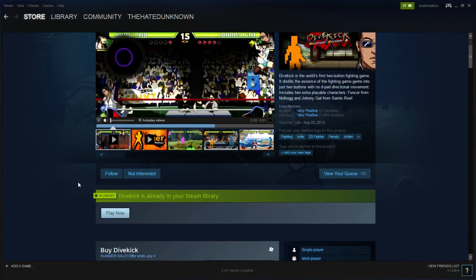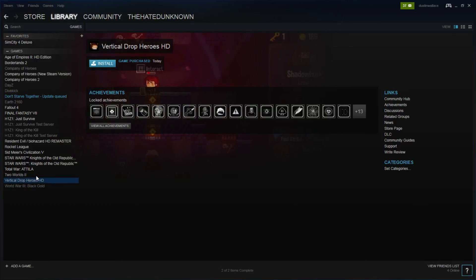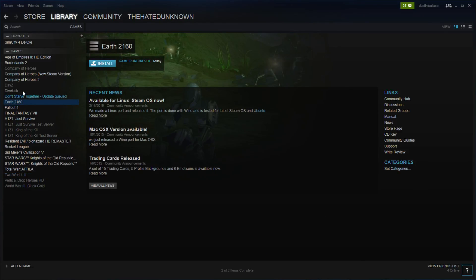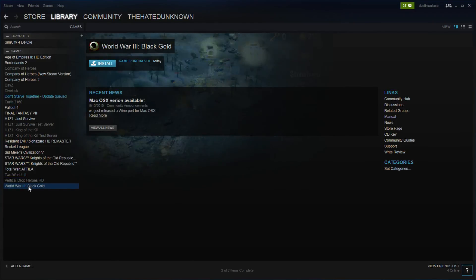Okay, so the games we got were: World War 3 Black, Vertical Drop Heroes, Two Worlds 2, Earth 2160, and Divekick. Those are the five games I got for $6 premium keys. A couple of them were good, not gonna lie — a couple of them are definitely good, so I'm happy. Alright, that's the video. Good luck!